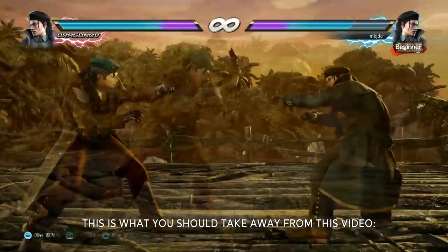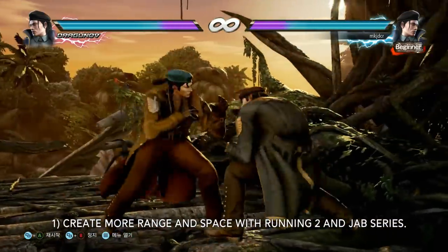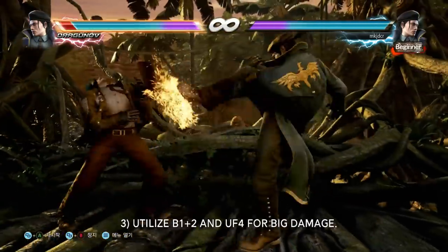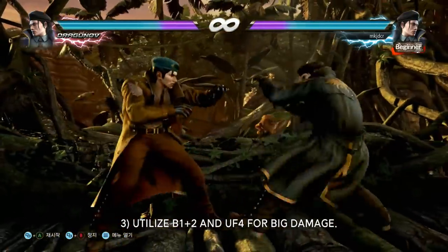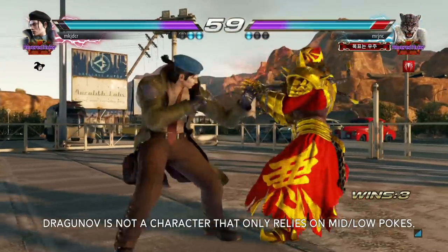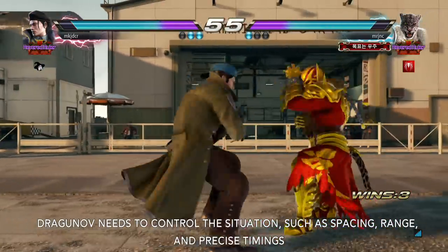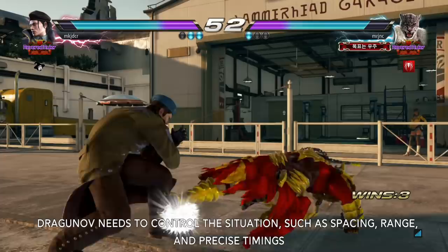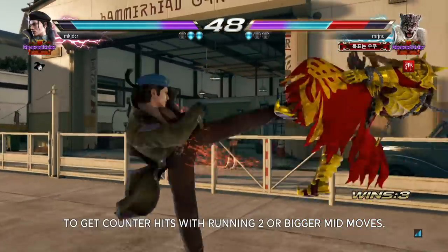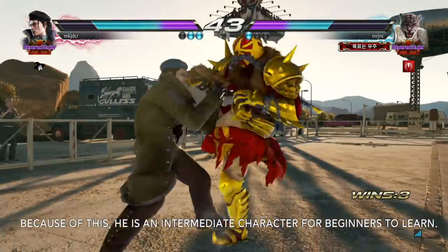This is what you should take away from this video: 1. Create more range and space with running 2 and jab series. 2. Be patient with down 2. 3. Utilize back 1+2 and up forward 4 for big damage. Dragunov is a character that relies on mid-low pokes and needs to control the situation — spacing, range, and precise timings — to get counter hits with running 2 or bigger mid moves. Because of this, he is an intermediate character and not the easiest for beginners to learn.